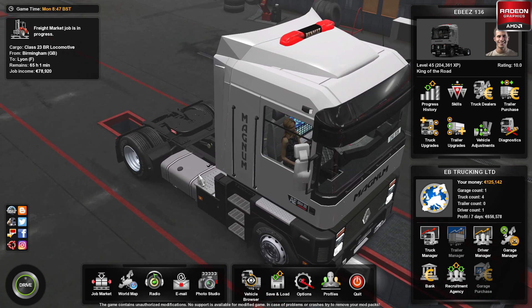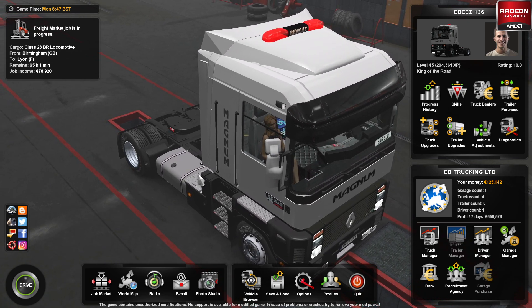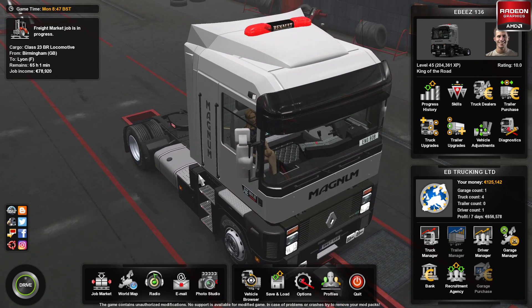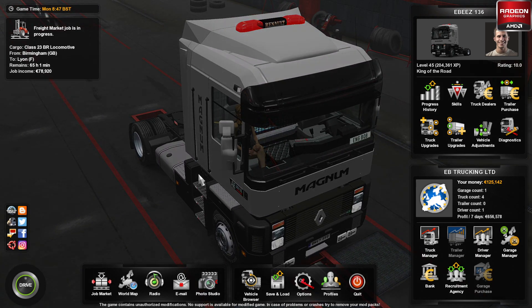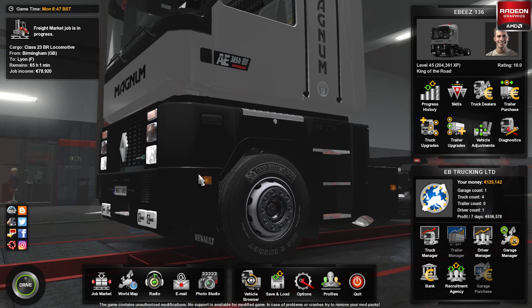We've got two new Renaults which are both old school. One of them you can see here — the Renault Magnum. We've also got the Renault Magnum Integral installed as well, and I couldn't resist adding my old favourite the Scania 143M by Eucalyzer. So that's been added in as well.